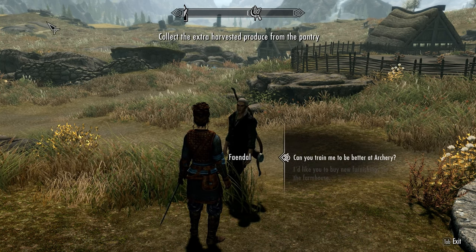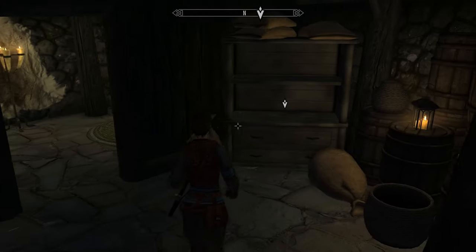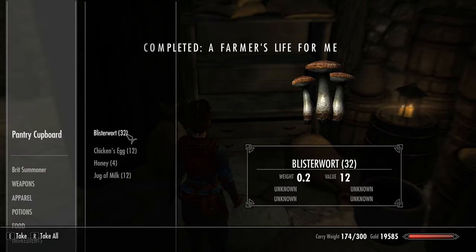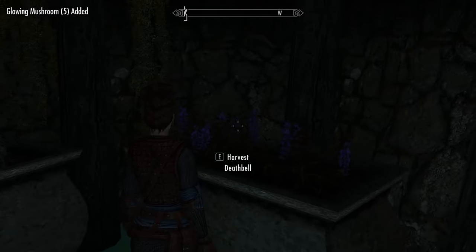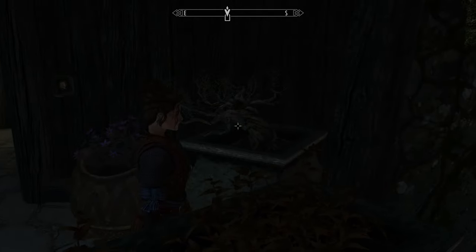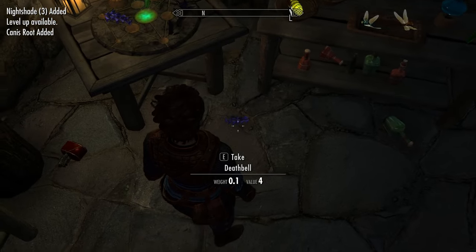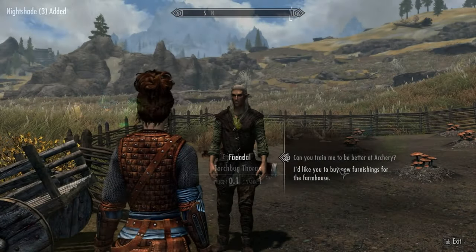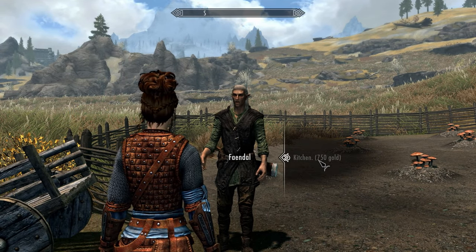You need to head over to the pantry and take something out of it — or at least open it — and that completes 'A Farmer's Life for Me.' Now head into the laboratory and grab all the ingredients, books, potions, and everything lying around — leave absolutely nothing, because it will all disappear when you upgrade. Once you've collected everything, find Faendal and ask him to buy new furnishings for the farmhouse.